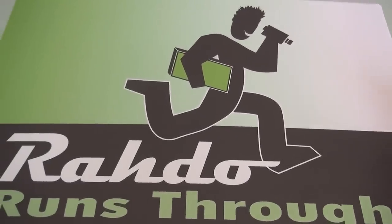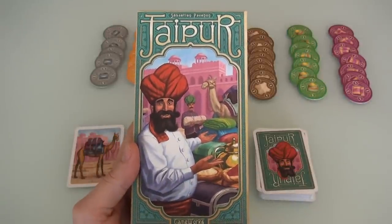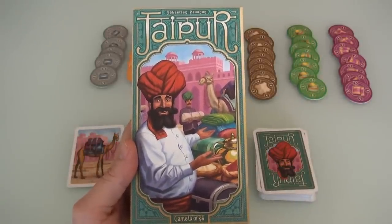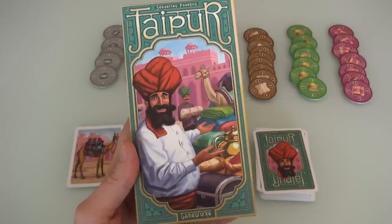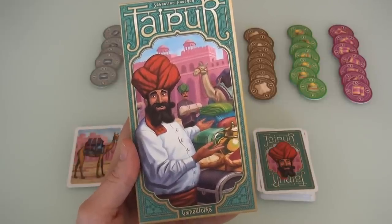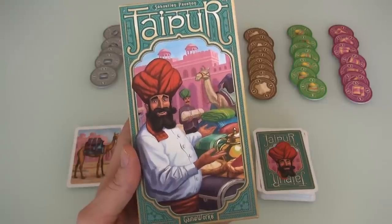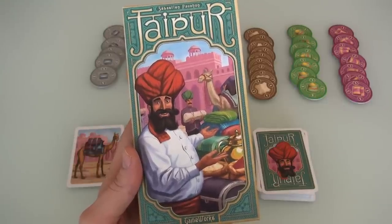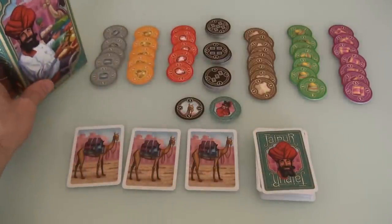Hey everybody! Today, Rado runs through Jaipur, which has got to be one of the most beloved modern card games. I'm not going to say it's only for couples, but man, this is a great couples card game. Jen and I just love the heck out of this, and I'm going to be trying to show you why today in this quickie run-through of this absolutely adorable two-player game. So let's jump right into it.